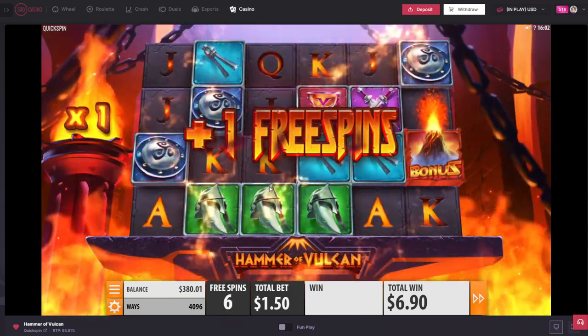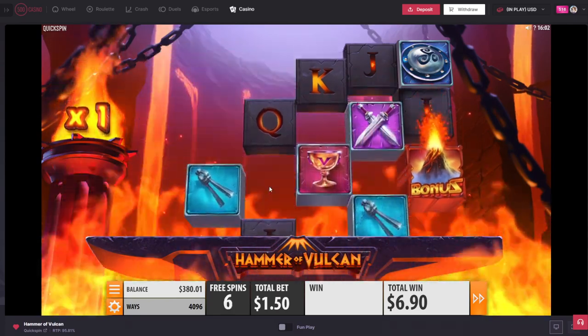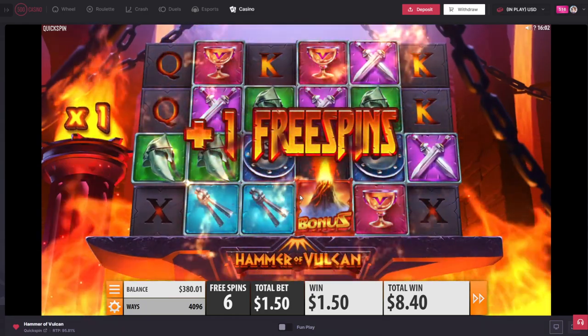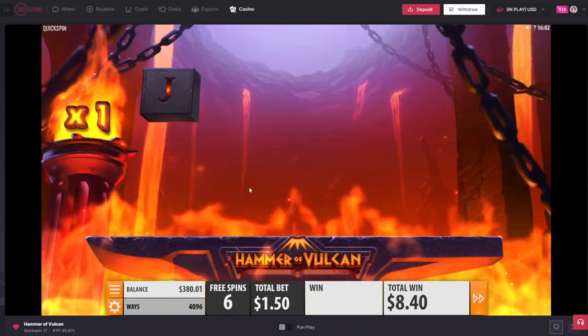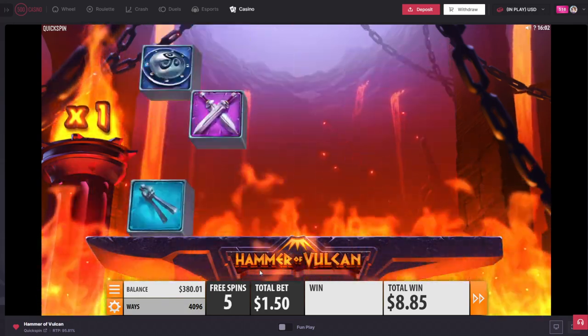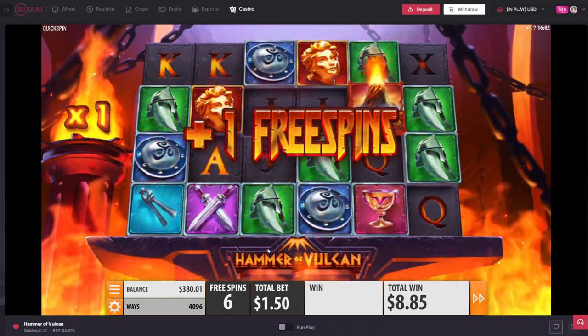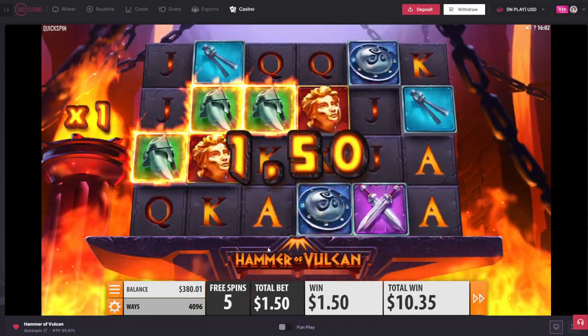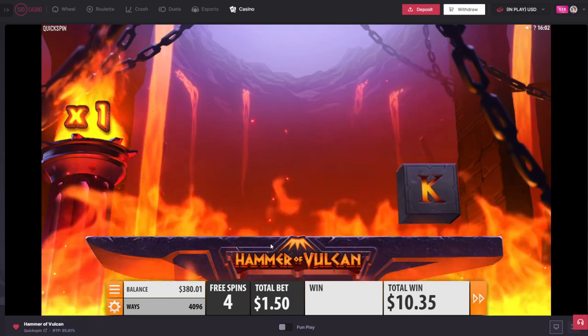Come on, where are my hammers at? I want some multis. Okay, another spin — it's fine if I keep getting these extra spins but I definitely need some hammers dropping in. Where are my hammers at? Come on. It's called Hammer of Vulcan and I haven't seen a single hammer yet.